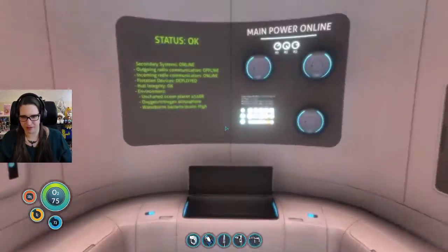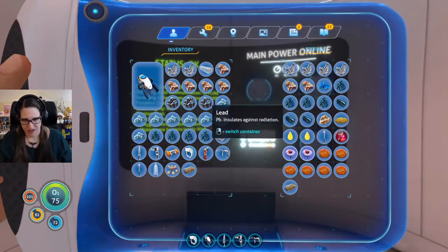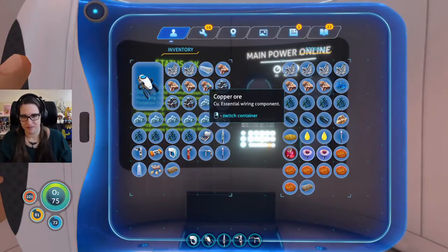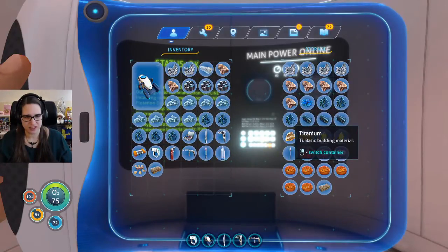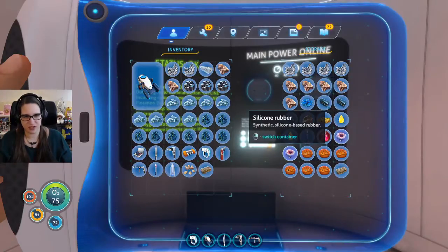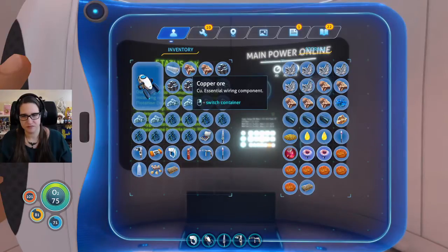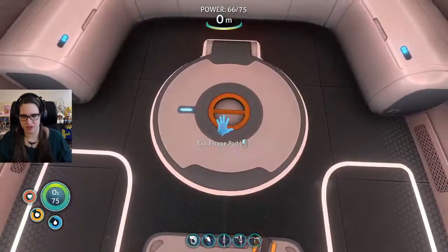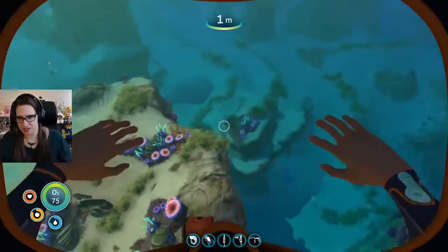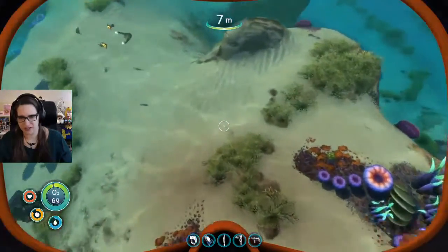We need two fiber meshes. Fine. Looks like we're throwing some titanium on the ground — this is titanium. We're gonna throw all the titanium on the ground, all of it forever. Titanium goes on our floor because we don't need it right now. God, I love it — this is the best.